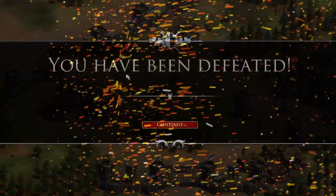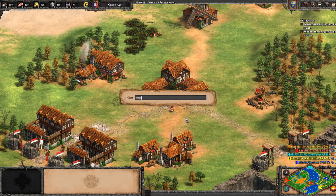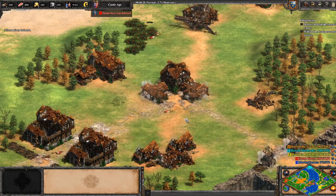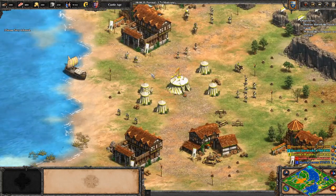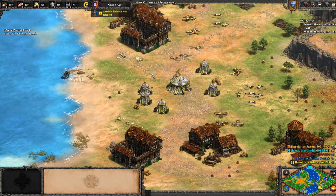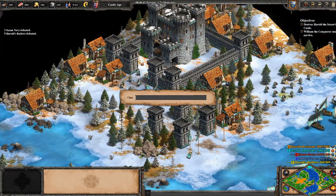Then we have Resign, which kind of speaks for itself really. And then we have Torpedo Cheats — it's just Torpedo followed by the player number. What they will do, as you can see, is just kill every single unit, building, you name it, that that particular player has got, and it just removes them from the game altogether.